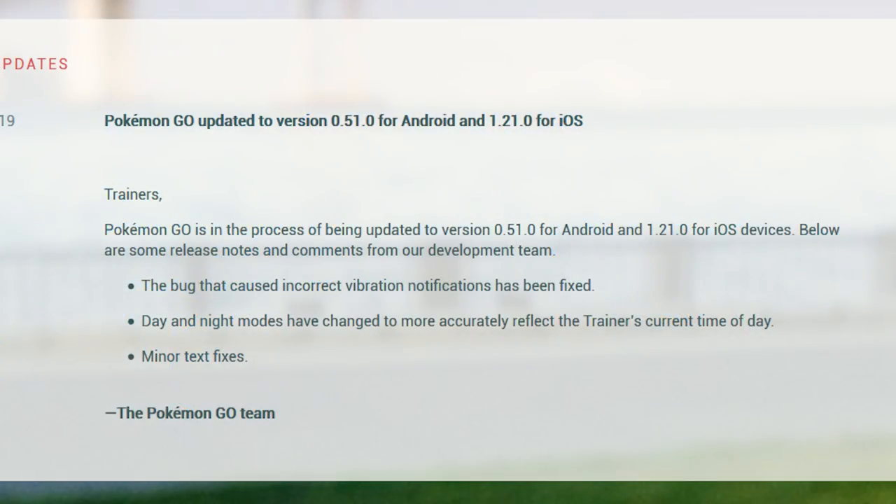I haven't had a chance yet to actually test it out for myself and make sure that's the case, but I'm assuming that the entire vibration whenever the chart changed as a whole was the bug and not just some minor vibration bugs. So next up, day and night modes have been changed to more accurately reflect the trainer's current time of day.